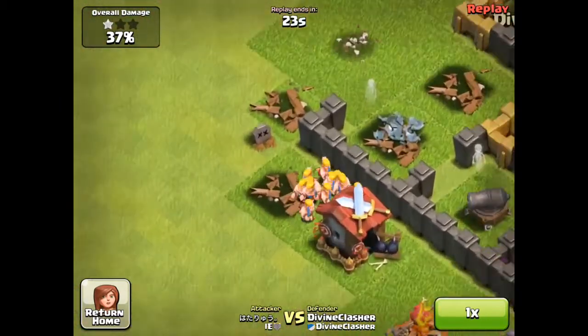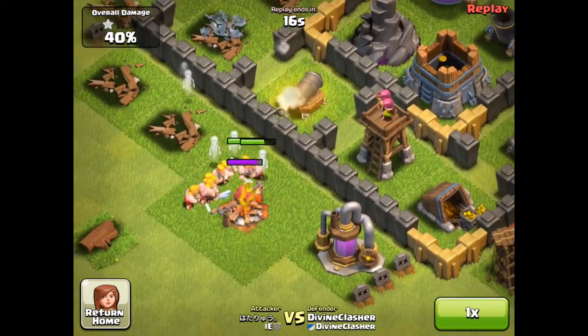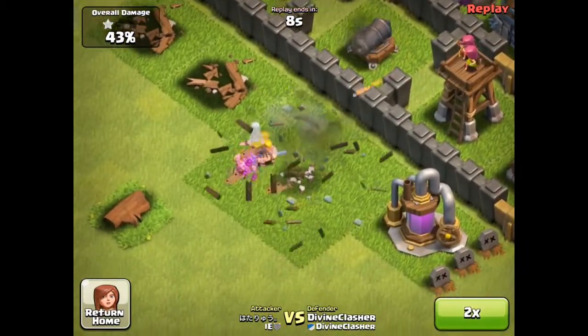They're just going to walk around - might reach the army camp or the pump, because there's no splash damage. But it's still going to take a while, and that's the end of those troops.